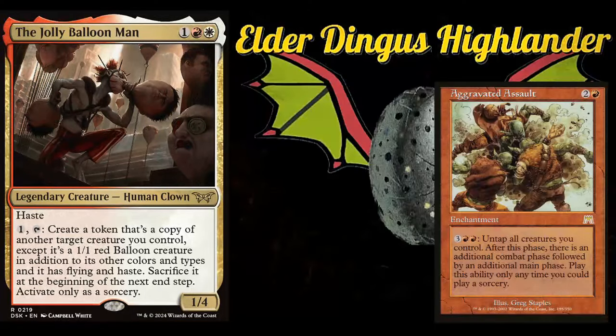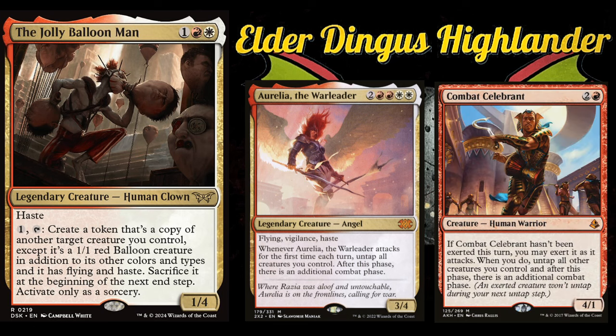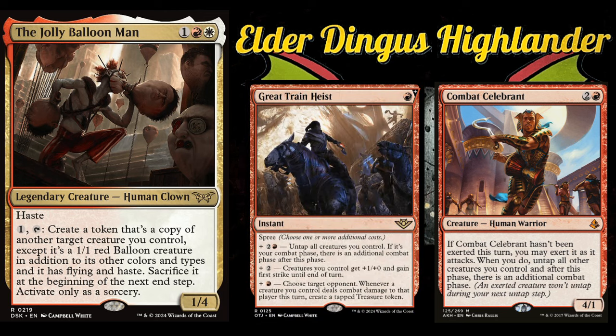A lot of the good cards to copy with Jolly Balloon Man are creatures that do something when they attack or deal damage, so more combats mean more triggers — that's a good thing. Some ways to get additional combats include Aggravated Assault, which can end up being an infinite combo piece with the right setup, Aurelia the Warleader, Combat Celebrant — making token copies of it can go infinite — Great Train Heist, and Seize the Day.